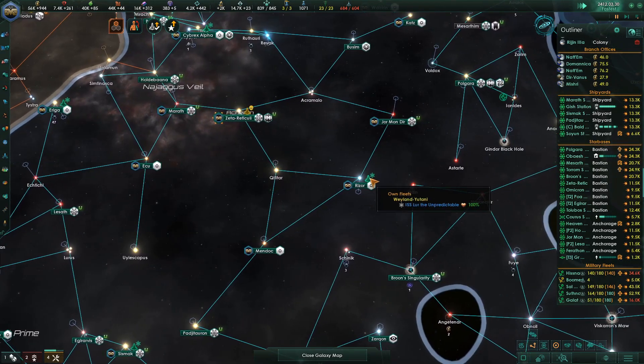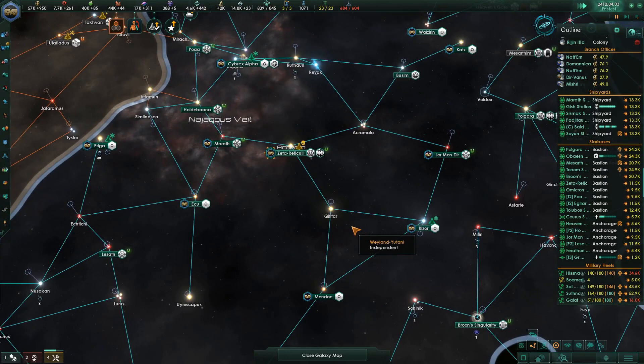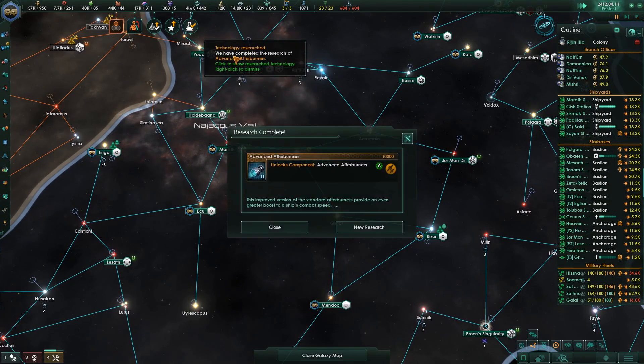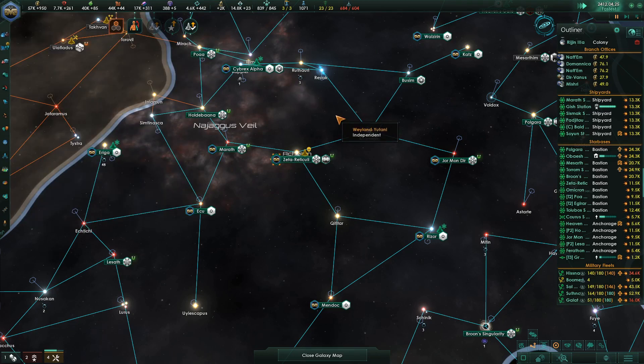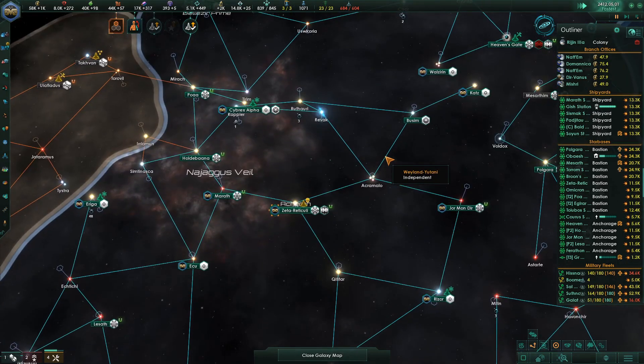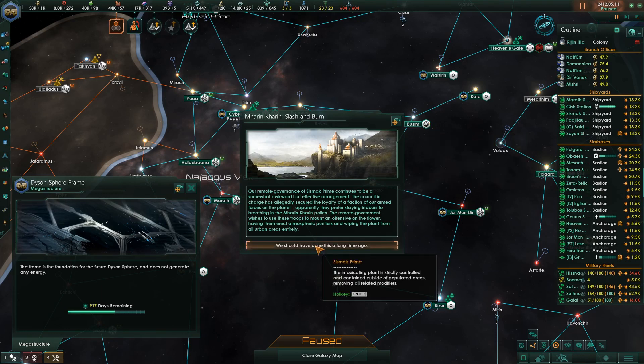Where's the one that was building the doorway? Research actualized. Special probe in the doorway. Ships upscaled. So this is the Dyson sphere frame. Our remote governance of Sysmet Prime continues to be somewhat awkward but effective arrangement.